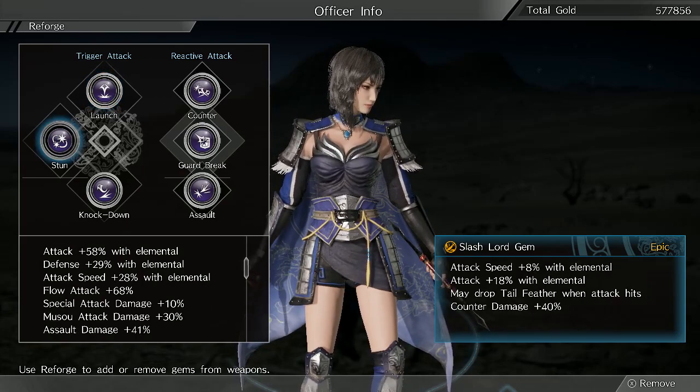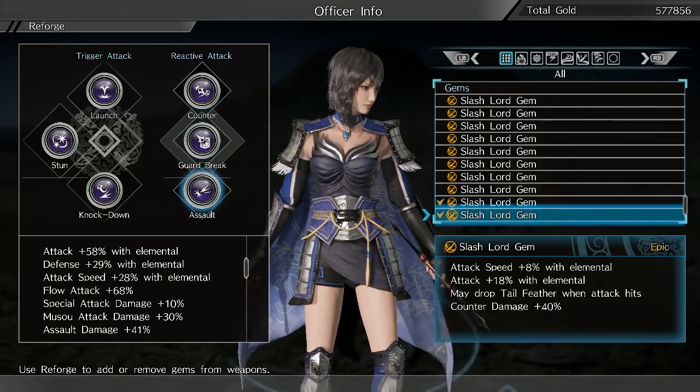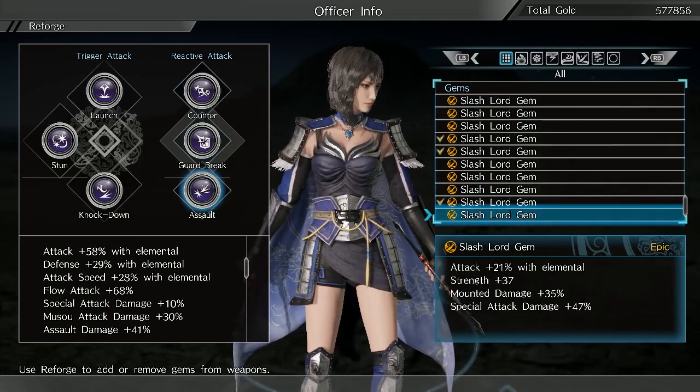I have flow attack plus 68%, which is actually not bad. I could probably get a little more, but I just haven't felt like resetting or using cheat engine to get anything better.